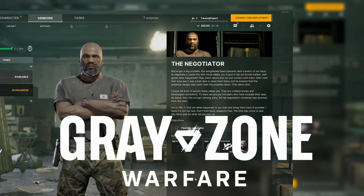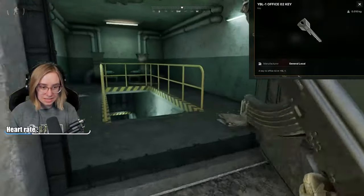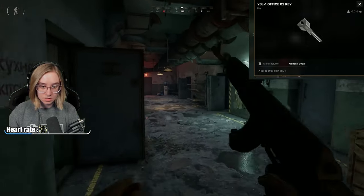You have the quest 'The Negotiator' in Gray Zone Warfare. Here's how to find it. The quest takes place in the bottom left of the map at YBL with the Lima LZs. It will be key locked — you need the YBL1 Office 02 key, which can be found in the pockets or bags of enemies you kill in this area.